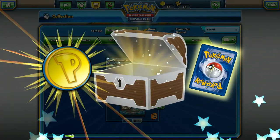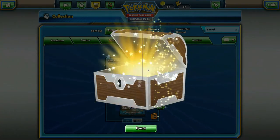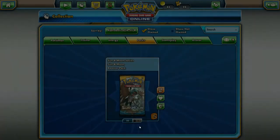Alright, looks like it's going to be rare, at least. We got Kabutops, nothing too special. 150 HP Stage 1 - I can see this possibly being good in a deck where you're controlling your coin flips to do 140 for three on a Pokemon that's only worth one prize card. Could be alright.